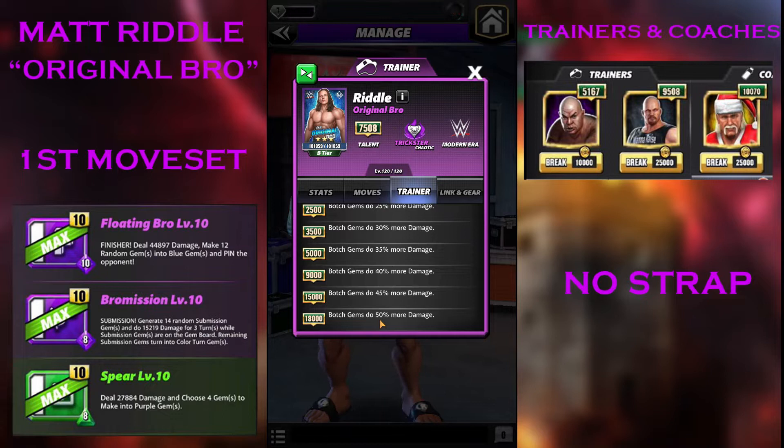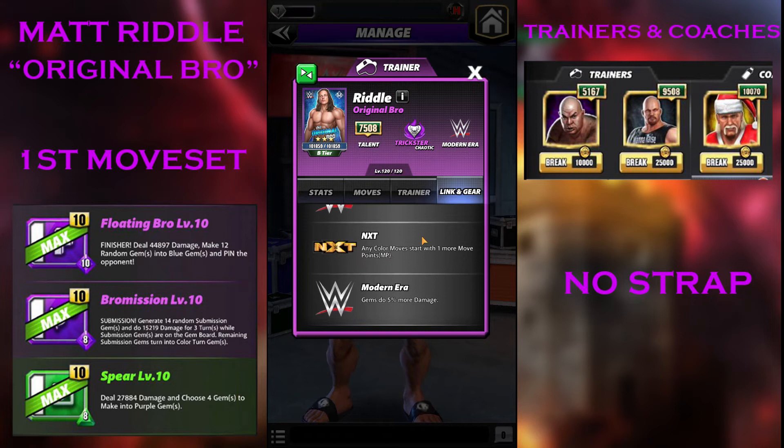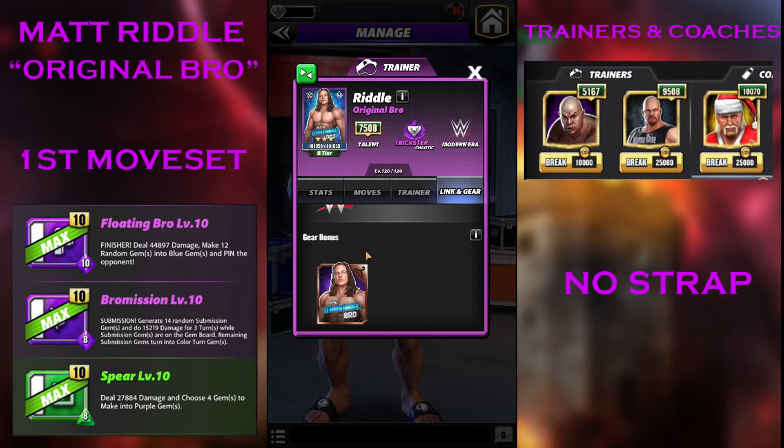He has links with NXT and Modern Era. I think this is a duplicate — I'm really surprised they brought an NXT link. They didn't put him as a Raw link, but I think the character Matt Riddle performed much better at NXT if we compare to the main roster. He does the RK-Bro thing with Randy Orton, so I think the NXT link is very good for Riddle. He doesn't have any specific gear or movesets — he has a couple of movesets, just like Odys.